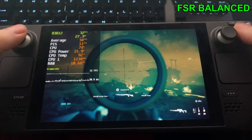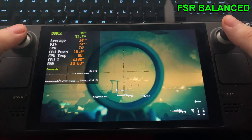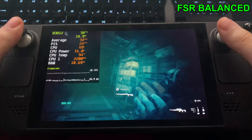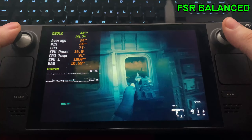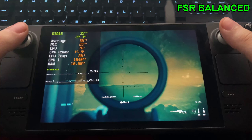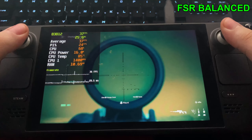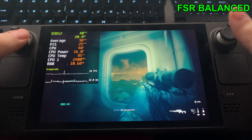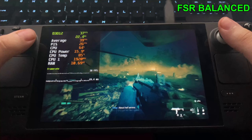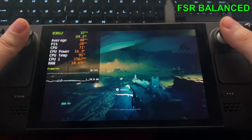Now with FSR set to balanced, we gained around a couple FPS at worst and 10 FPS at best, sitting in the low to high 30s and even mid-40s at times. But the game still stutters quite a bit — it's not smooth at all, with the game freezing here and there, so it's quite unplayable still. I would highly avoid playing at high settings. The quality increase from medium to high isn't really worth it anyway — the game already looks fantastic on the smaller screen.